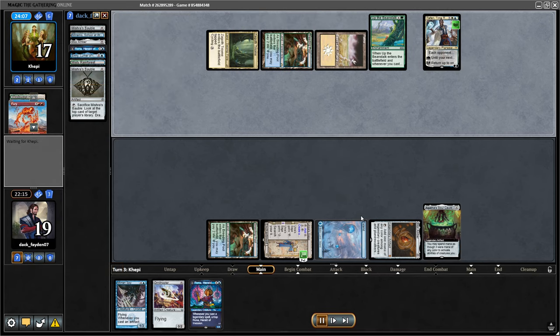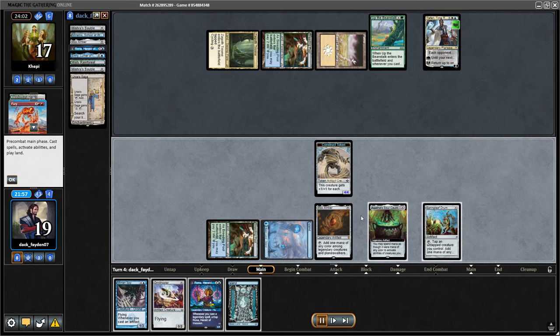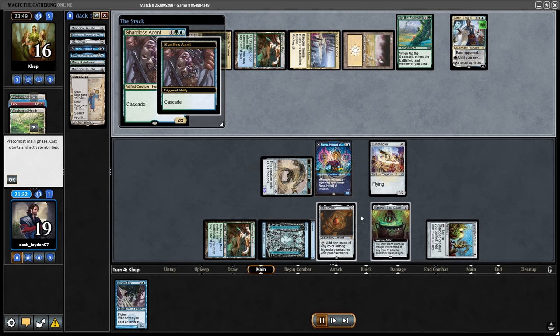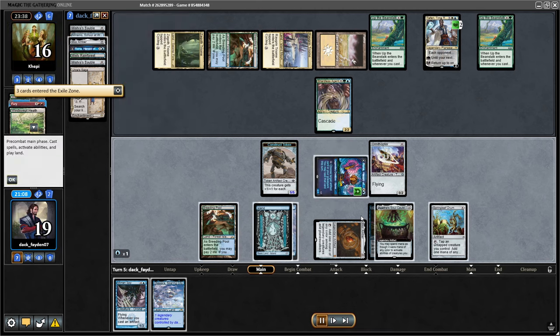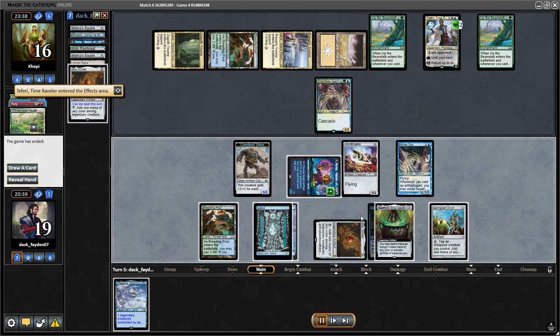I play Ornithopter and Rona — if any of my creatures survive the turn I have the combo kill. So if they kill my Rona I just exile Emery at end of turn with Agatha, and even if they kill Rona, with Miran Spy I have infinite again. It's pretty brutal. Opponent didn't have removal for Rona and I just go infinite this way again with Miran Spy.